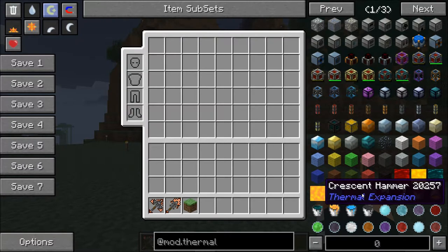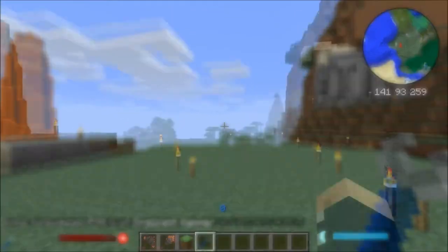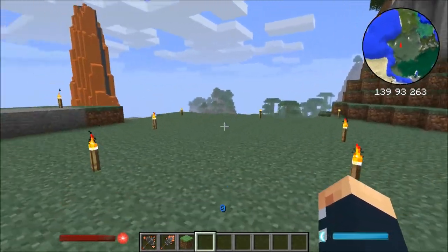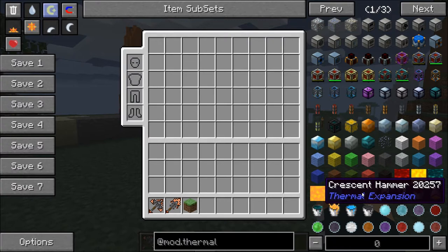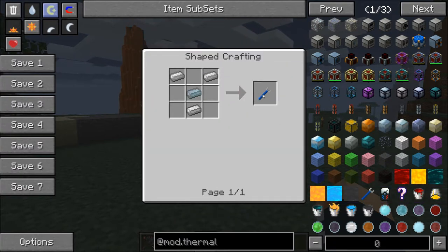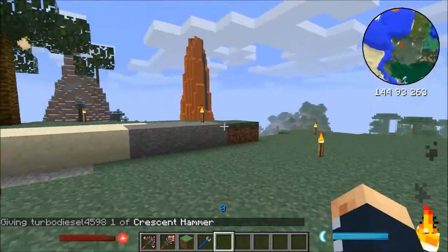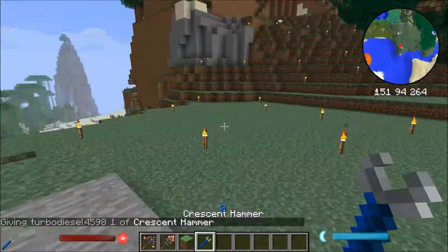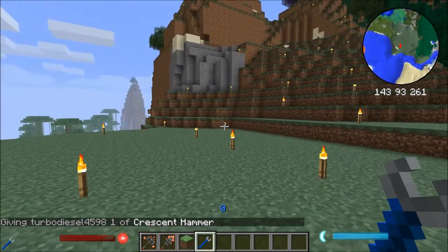So I'm going to get myself a Crescent Hammer and we're going to get on with our Mod Spotlight. To get started with Thermal Expansion you're definitely going to need yourself a wrench, or for Thermal Expansion on its own, a Crescent Hammer, which just requires a little bit of iron and a silver ingot. So pretty easy — Crescent Hammer. And this is your sort of wrench from Buildcraft. It can act like a wrench from Buildcraft, but it's just better. It's a better type of wrench that has more uses.